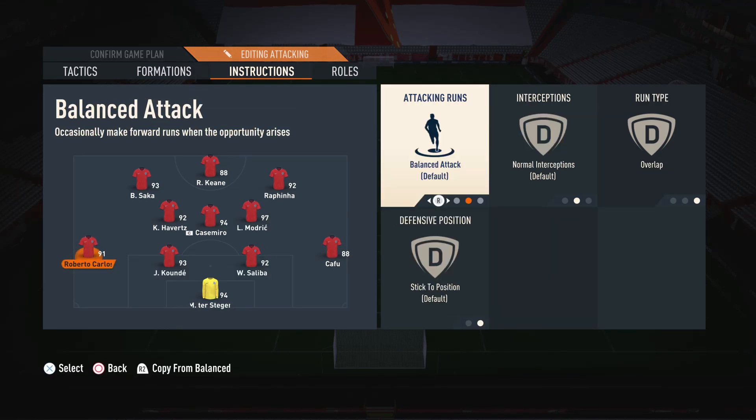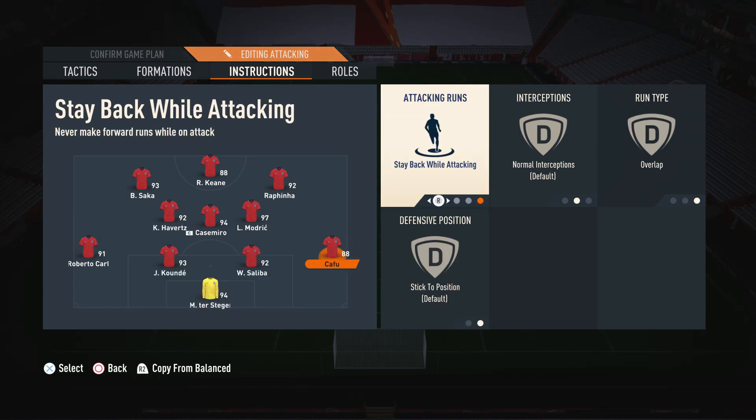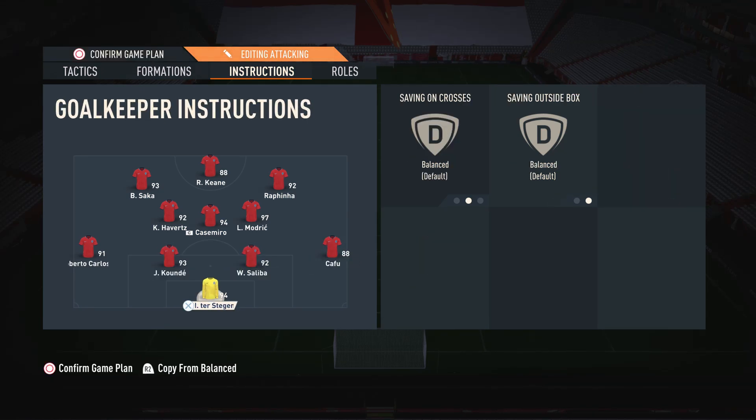For the left back — my more attacking fullback — I have Balanced Attack and Overlap, so he goes forward and contributes with overlapping runs to add width to our attack. For the right back — the more defensive fullback — I have Stay Back and Overlap. Stay Back means we always have at least three defenders back, but Overlap means if we do send him forward he'll make those overlapping runs to add width. For the centre backs and goalkeeper these are on default settings.